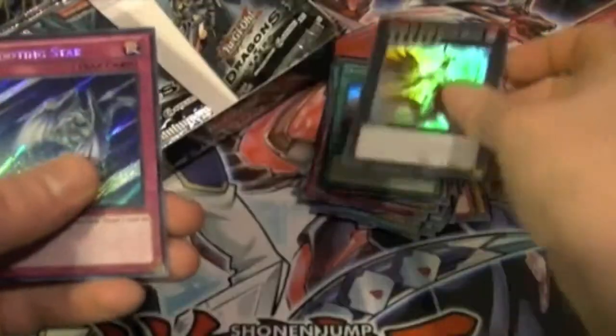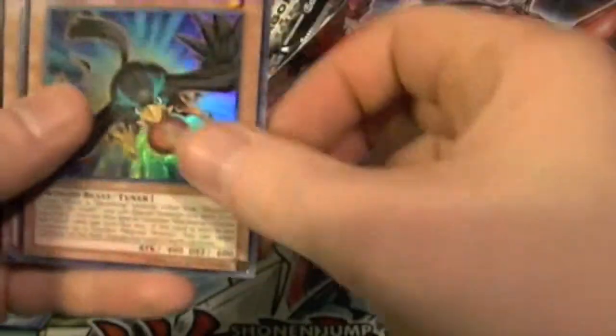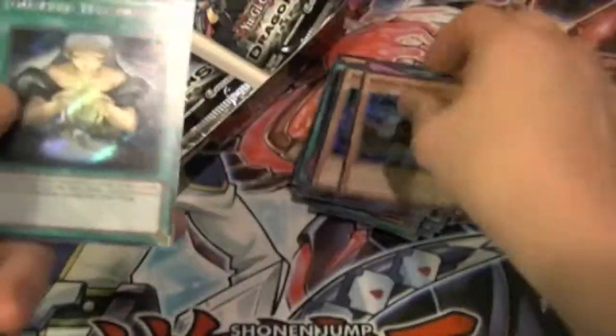Next pack: Flash Fusion, Lilybot, Ayersrot, C5, and Shooting Star. Following pack: Blackwing Hiroshi, Hurricane, Prominence Hand, Relay Soul, and Guarded Treasure.